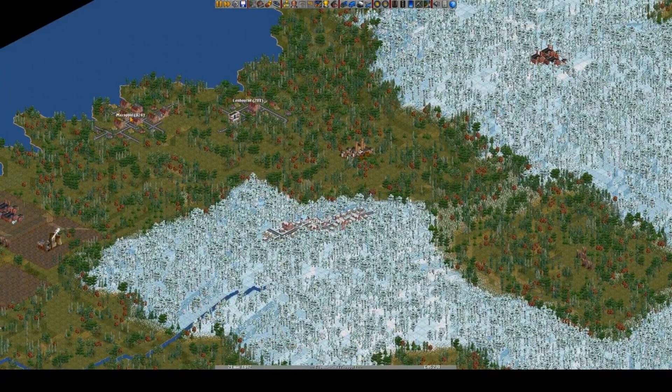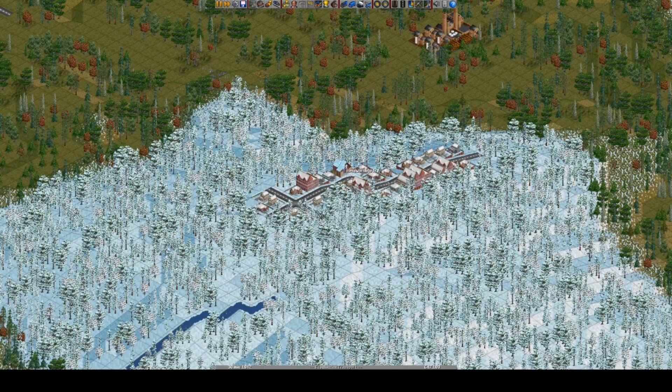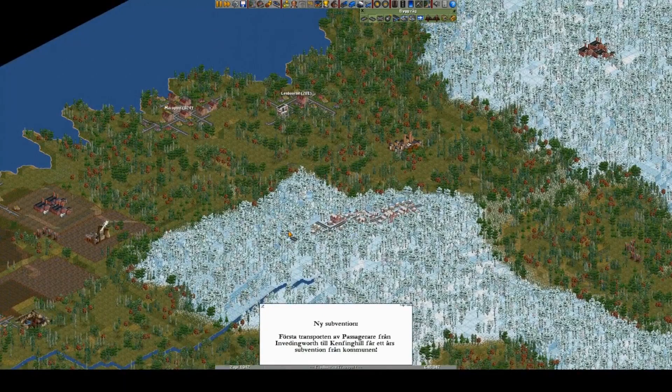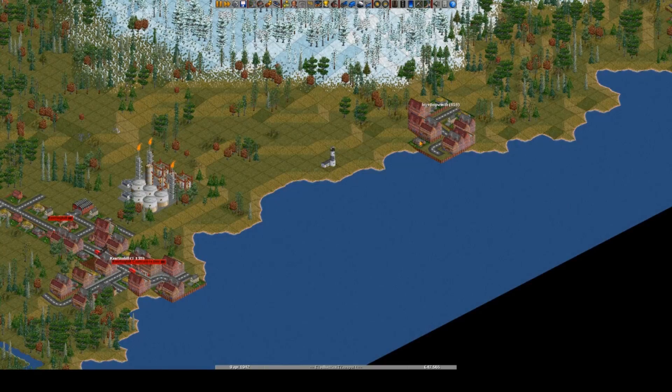For instance, if I were to connect Barnpool to Handworth, Barnpool would grow a lot faster than Handworth because Handworth wouldn't grow at all, and it would become unbalanced. Although we do have Landborne here. Anyway, it doesn't matter because I plan to actually connect everything in the end. Connecting Vendingworth to Kenfing Hill — that's not too far, can we do that quick enough? I don't know.